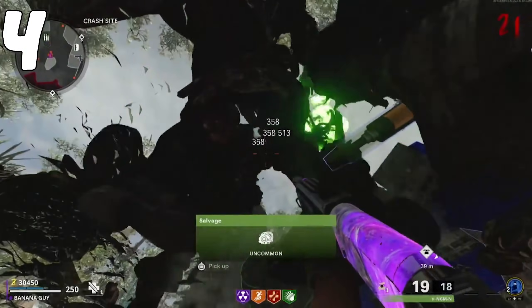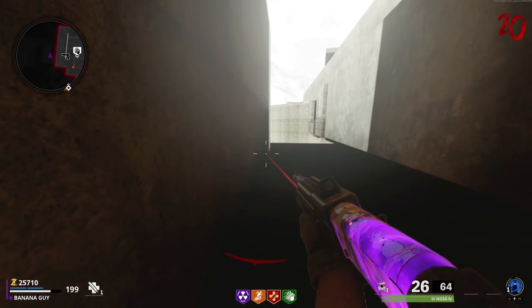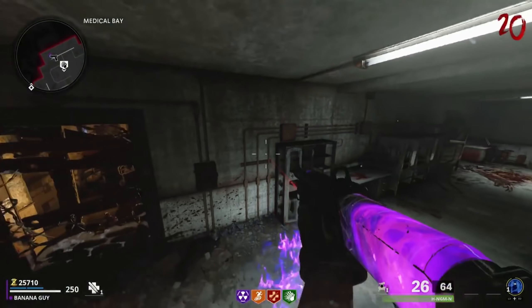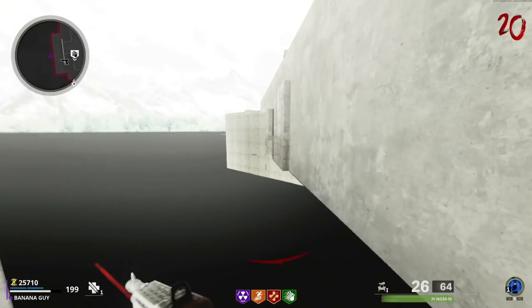Now heading into our 2nd to last glitch here in the video, head to the map Die Maschine and from here grab the PhD perk at least tier 2, 4, or above from the Wonder Fizz machine. You are now going to want to come toward the Med Bay area and come to this specific wall. Once you are here, you want to slide toward this wall, and midway through your slide, pause your game and unpause, and if you've done this correctly, you should push through the wall.